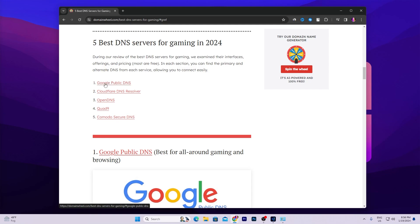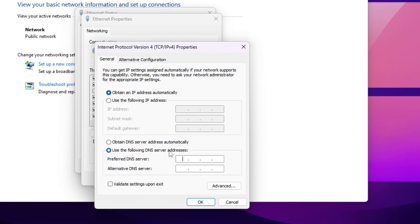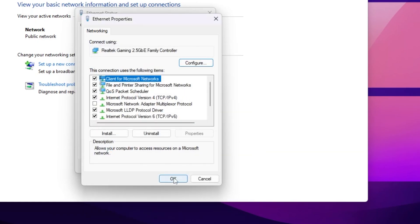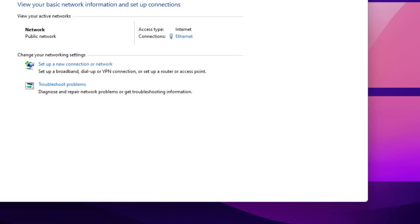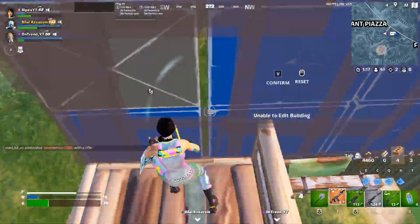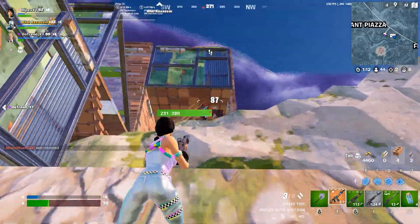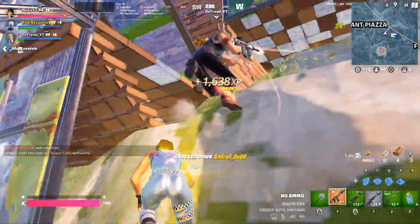The most popular is Google Public DNS. Go to your settings, set the Preferred DNS to 8.8.8.8, and the Alternate DNS to 8.8.4.4, then click OK and save the settings. Apply all these optimizations for better connection and internet speed for gaming in 2024. Please drop a like on this video, subscribe to the channel, and see you in the next video.